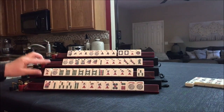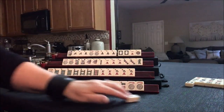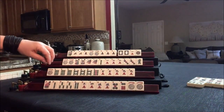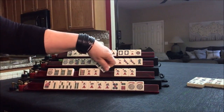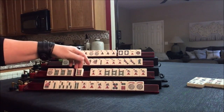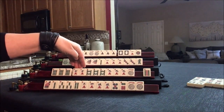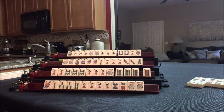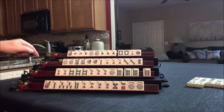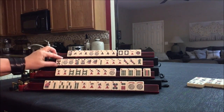We're going to draw — 9 crack. We don't need this 3 bam, let's discard that. We need to decide on something here. Since there's reds out already, maybe we should play 7, 8, 9 knitted with green dragons and use these as joker bait. Let's draw — 5 dot.